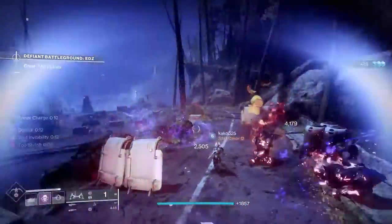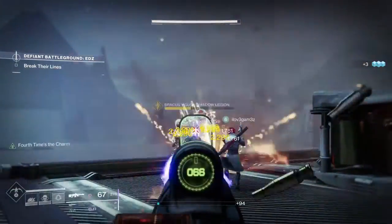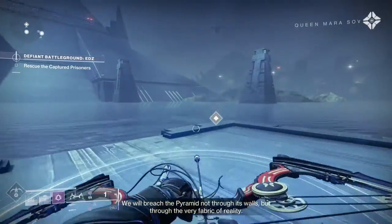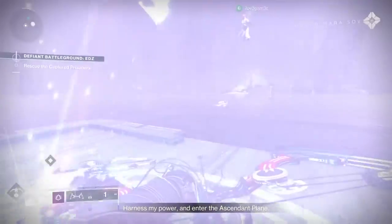When you go in, there's going to be a bunch of Cabal to kill. Then you're going to have a boss you need to clear out. Once you're through that, you're going to go towards the middle, out towards where the Pyramid ship is, to try to get the captives. To get them, you're going to go into the Ascended Plane and kill Taken that are in there.